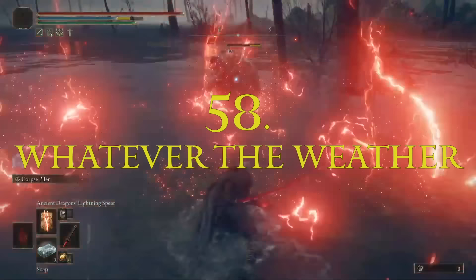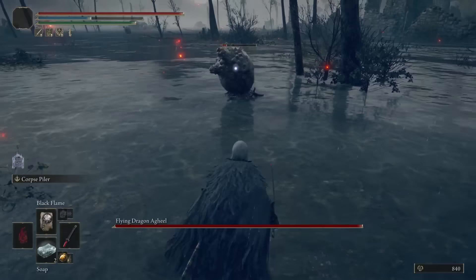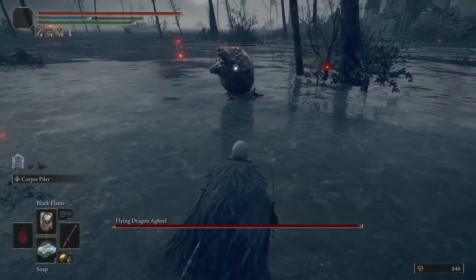The weather will affect the damage you deal and take. If it's raining, you'll deal way more lightning damage — even more if your enemy is standing in water, as the shocks will burst outward causing an AoE effect. With that said, rain will also weaken your fire spells. It seems to be about a 10% change either way.